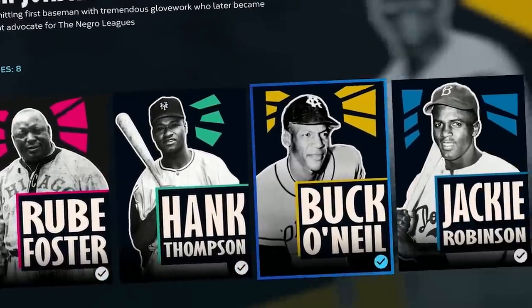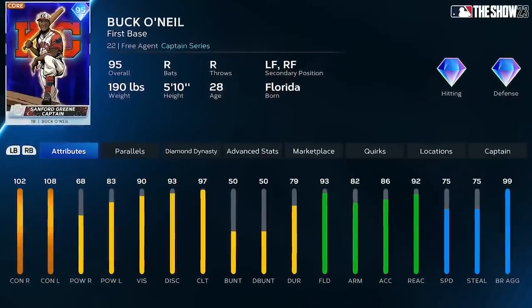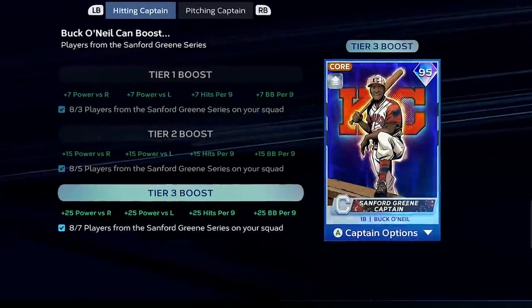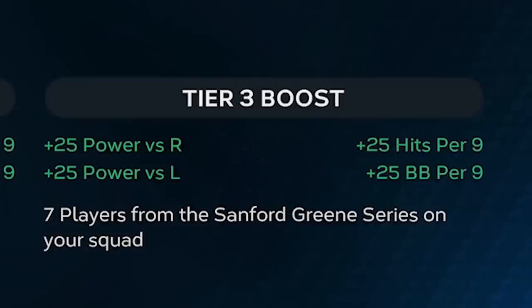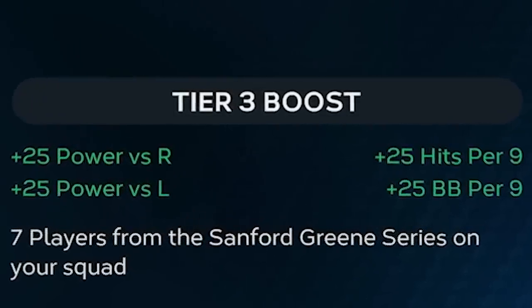I completed all the storylines in MLB The Show 23 to unlock 95 Captain Buck O'Neill. We're throwing all of these storyline players on the squad with the Buck O'Neill Captain Boost. He boosts his hitters with 25 power on each side and 25 hits and walks per nine — that's one of the best Captain Boosts in the game.